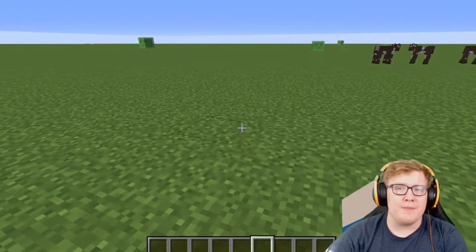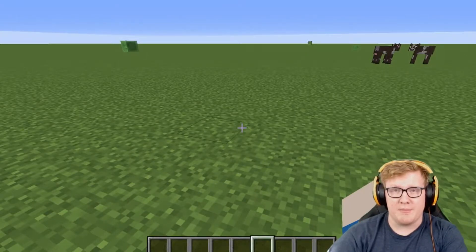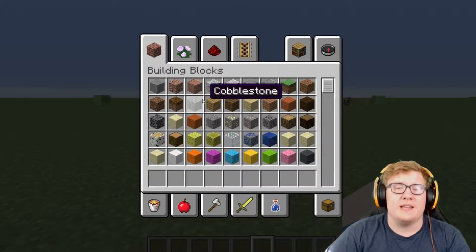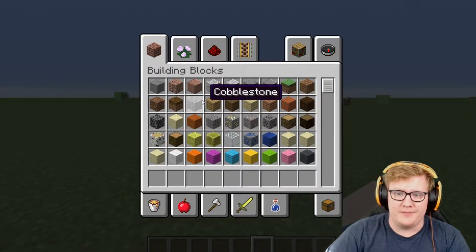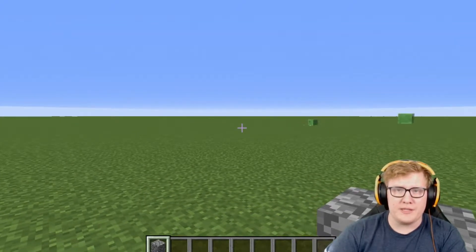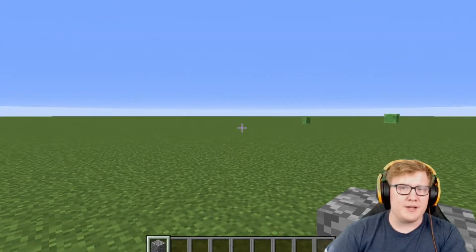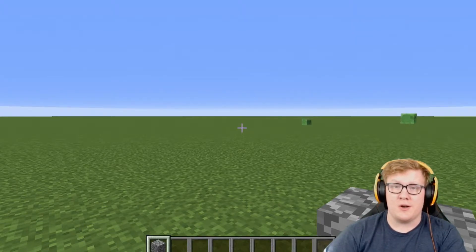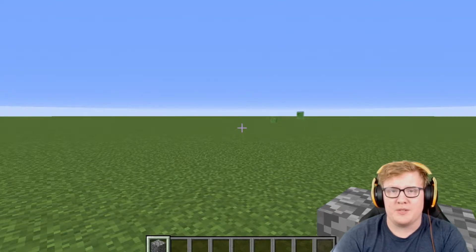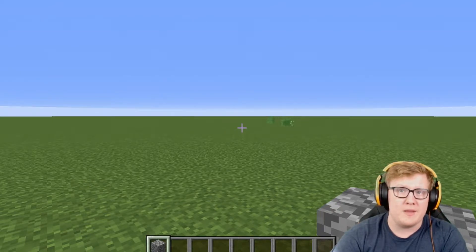That being said, I'm going to make this in creative mode so it'll be faster to show you guys how to do it, but you can certainly do this in survival as well. First things first, you're going to want a lot of stone to do this build. Mobs can only be spawned within a certain distance of the player, so if you're doing this in your survival world, it's going to be a good idea to have this somewhere pretty close to your home base. But don't be worried — this mob spawner will contain the mobs to a specific area where you can then go and mine them for resources.